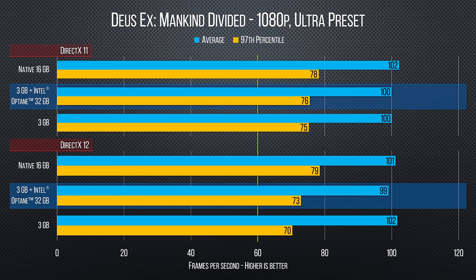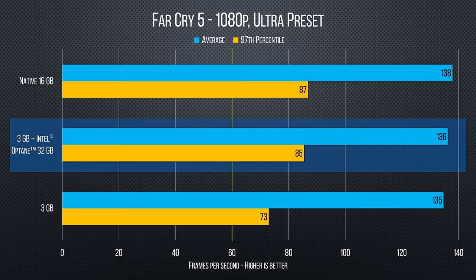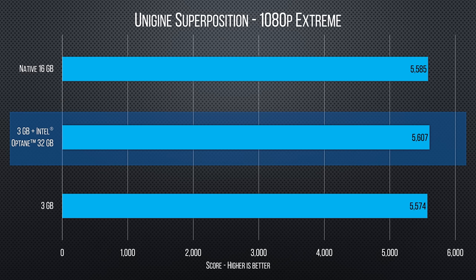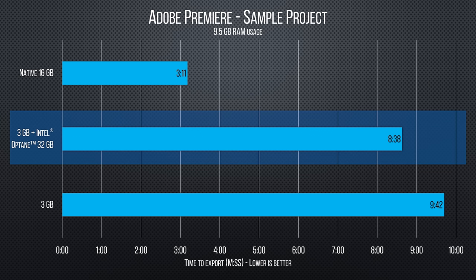Unsurprisingly, gaming results don't really change much with Optane, though we do gain back most of our 97th percentile frames on Far Cry 5 compared to the 3GB test. Unigine Superposition picked up about 33 points, which is probably run-to-run variance.